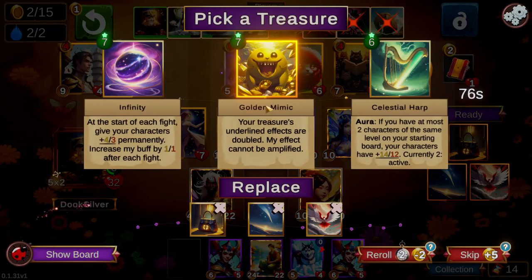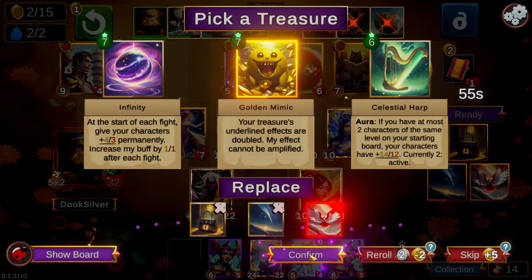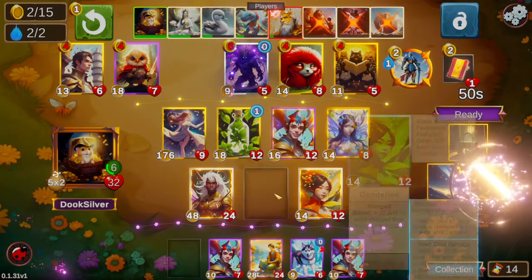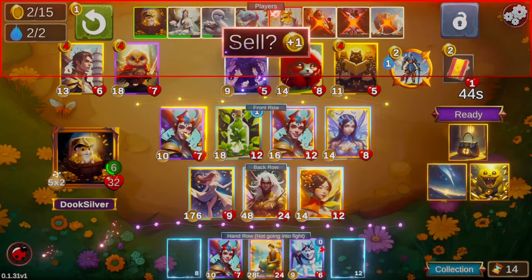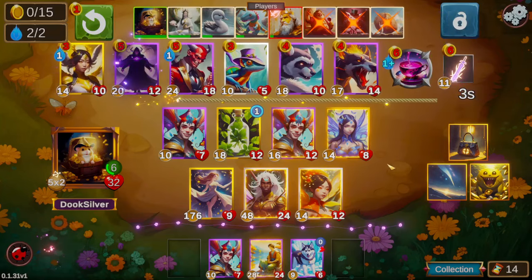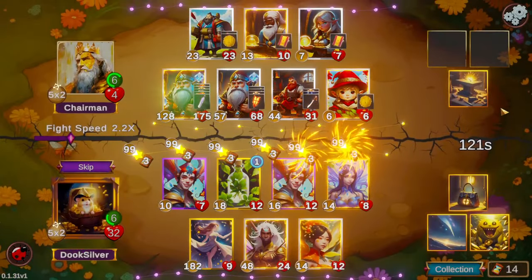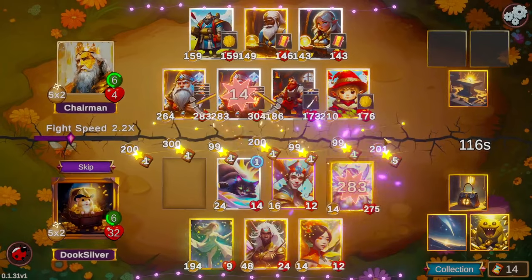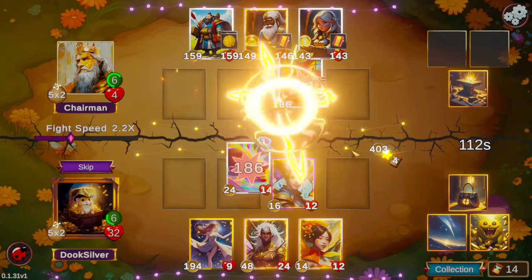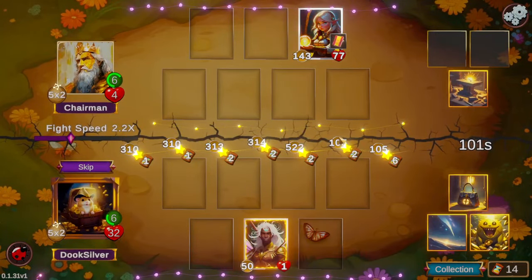Stealth is kind of the boogeyman of the metagame right now. The stealth comp with the Fire Mage is just really oppressive — it's pretty much the best thing you can do and the easiest thing to get into. I'm pretty sure around 90% of the games I've played in the last few days have gone out to Fire Mage stealth, and to say I'm sick of it is a gross understatement. But we're going to charge up some pretty big stars here because we have the Shooting Star.